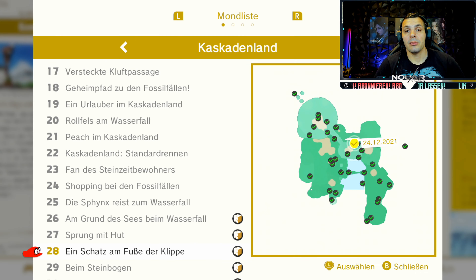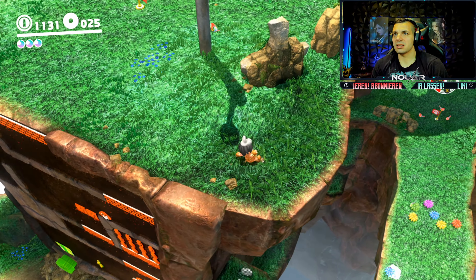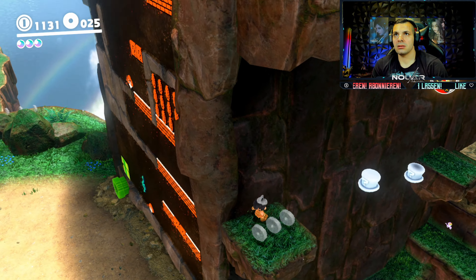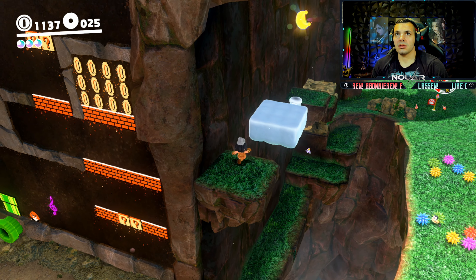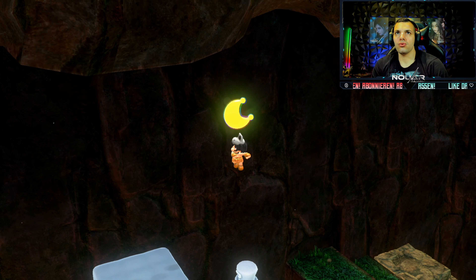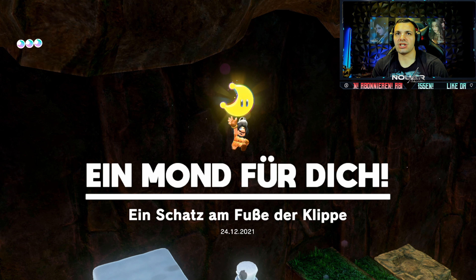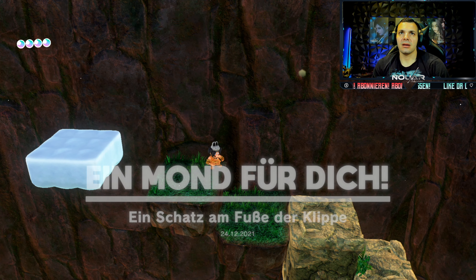Einmal so - hier rüber. Die Dinger halten nicht ewig, so viel darf ich euch erzählen. Aber braucht ihr euch auch gar keinen Stress machen - so schnell spawnen die Dinger auch nicht. Und zack. Sprung mit Hut - Easy Money. Schöner Blick hier drauf. Wieder ein Mond. Power Mond 28, ein Mond den ihr erst bekommen könnt wenn ihr es durchgezockt habt, findet ihr hier. Wir holen uns den nächsten - jumpt ihr da einmal hier runter. Dann seht ihr das hier. Einmal da, dann einmal da. Und da habt ihr ihn auch schon - ein Schatz am Fuße der Klippe. Easy Money.